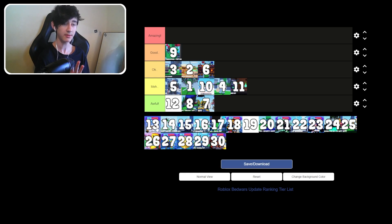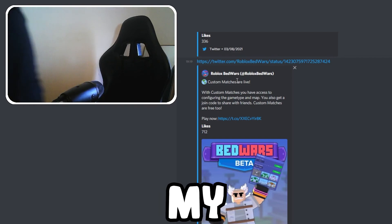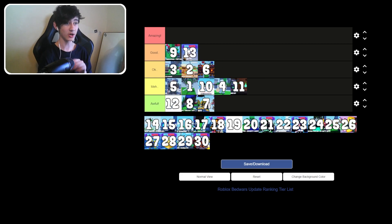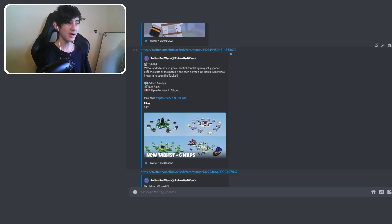Update 13 was the first with a proper logo change and brought custom matches — you can configure the game type and map, get a join code to share with friends, and custom matches are free. Just because of custom matches, it's going straight to amazing — they've genuinely changed everything. They also added a new in-game tab list showing each player's kit, though they later removed that because it was awful. Six new maps and bug fixes too.